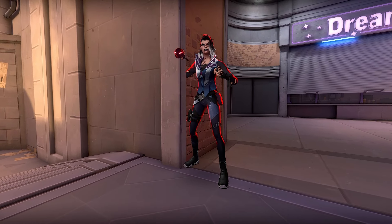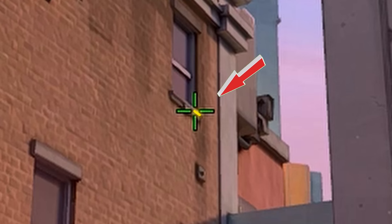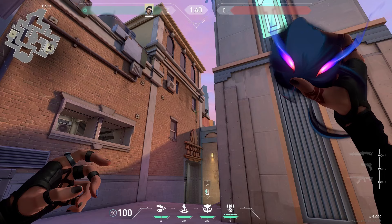Okay, so for the first lineup, what you're going to want to do is stand next to the edge of this wall. Then you're going to want to aim at the bottom right of this window. Throw the horn and this will spot people perfectly back sight.